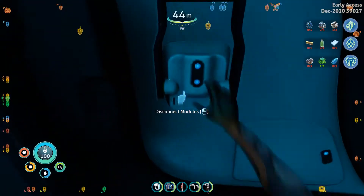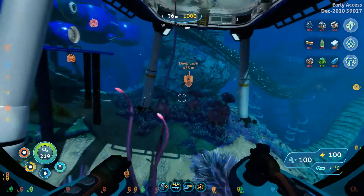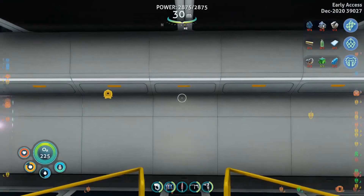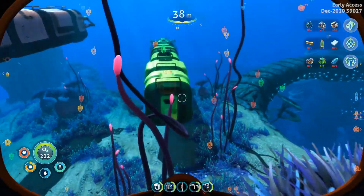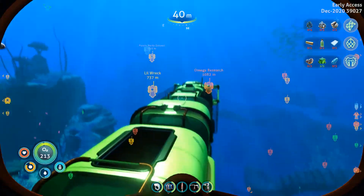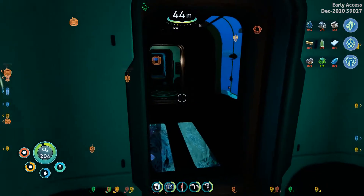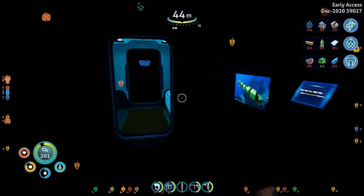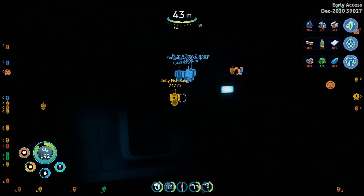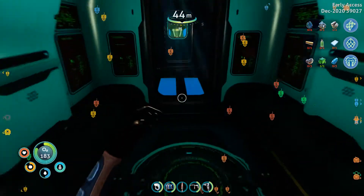There's another handy thing about it too. Let's say you've gone exploring and you want to recharge or repair something. If you don't have a docking module on there, there's really no way of accessing your submarine again. So having this hatch in the back allows you to get access to whatever you have stored in here. You can't use your fabricator because it's not powered, but you can get other stuff out of here.